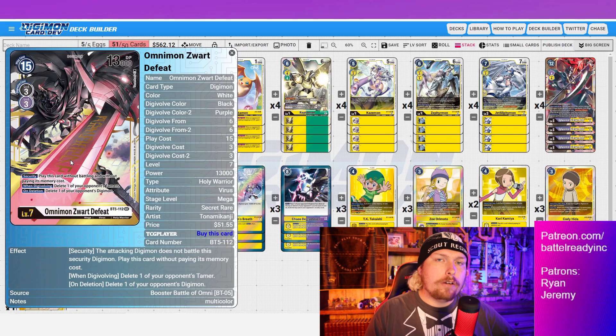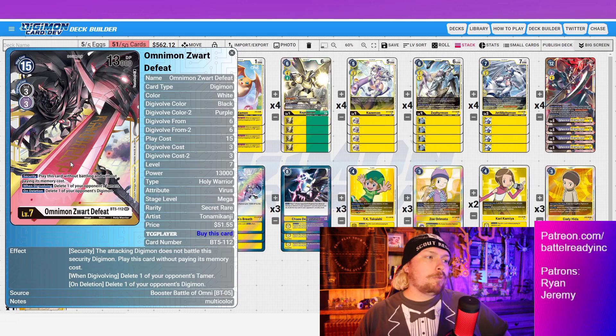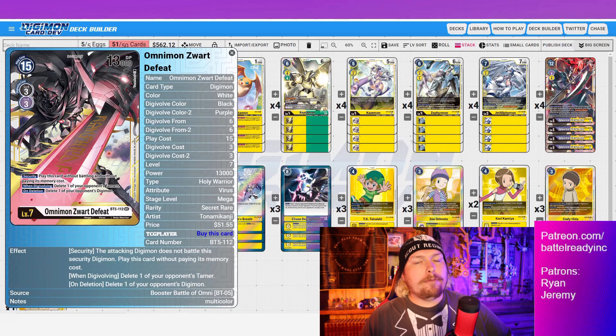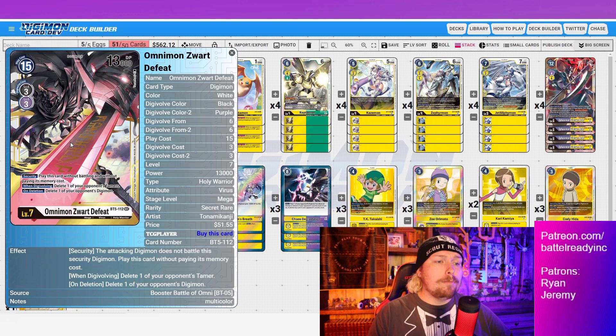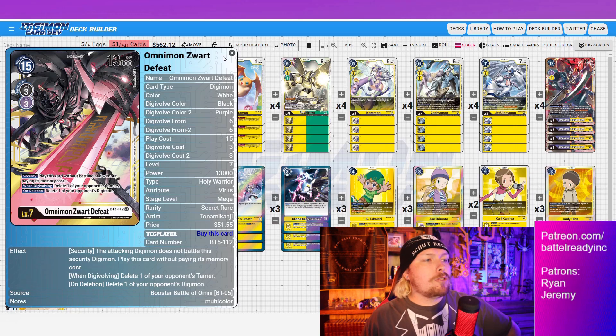Being able to run Zwart Defeat is huge. Previously, if you hard-drew Defeat it was a dead card — you could hard-play it for 15 memory but that's basically a death sentence. Now it's a three-cost digivolve on top of Ophanimon, which is also treated as purple. So even if you hard-draw it, you can still evolve into it. We play four copies to maximize the chance that every time it gets hit in security, it's an instant tide-changer.